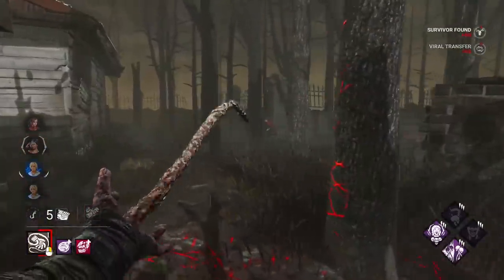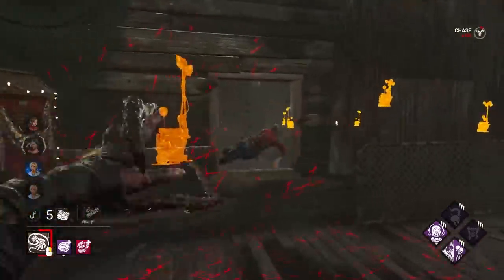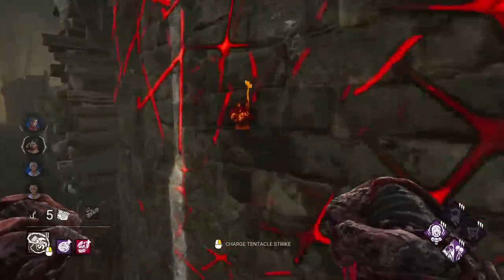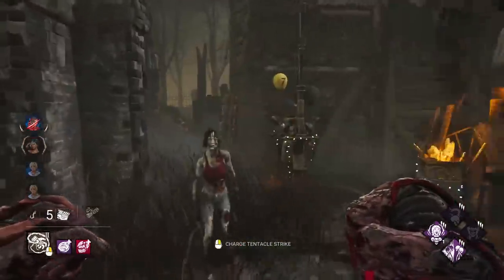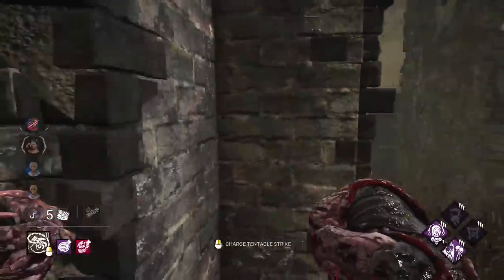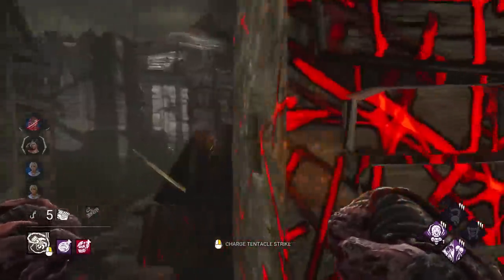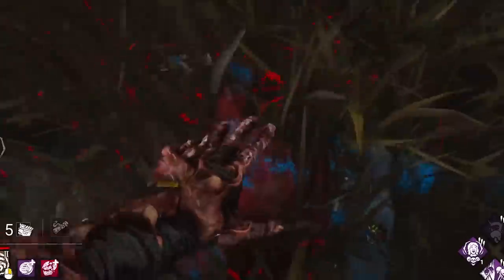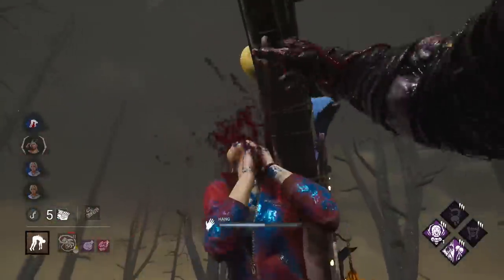I'll take that one as well. Maybe I'll go for a punch on this person - get those speed stacks. Tier 2! I want to get super fast punches again though. There's one stack - that's what we love to see. I was going for a punch there, too greedy for stacks. Man this should be our first Devour Hope stack anyway, so we can start one-shotting really early in this game.